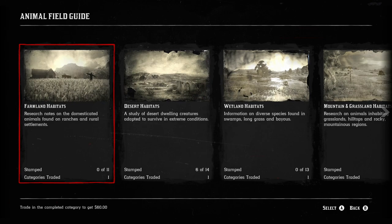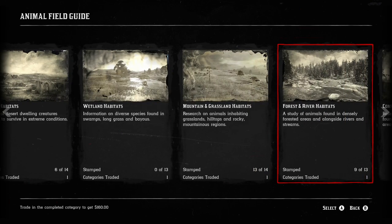Bear in mind some of these spawns are completely different to anything you've ever known before. I'll leave a link in the description to a website called Ranked Boost — they have a lot of locations in there. You'll see where it says categories traded, it says one for all of them. So if you are stuck with one specific animal, leave a comment and I will help you out.